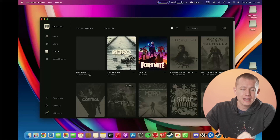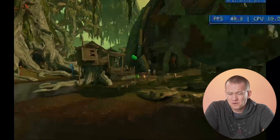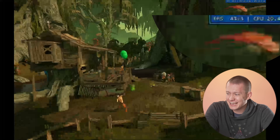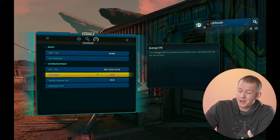Let's go ahead and check out the Epic Games titles. Running Borderlands 3, we're averaging between 40 and 50 FPS. Not too bad — at 1200p low, it's not terrible. The final average was 49.12 FPS.